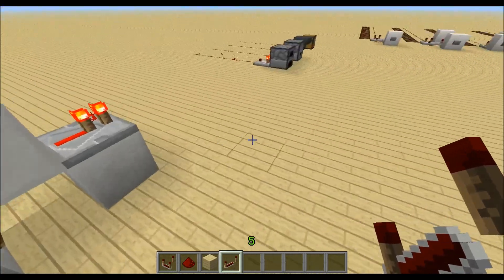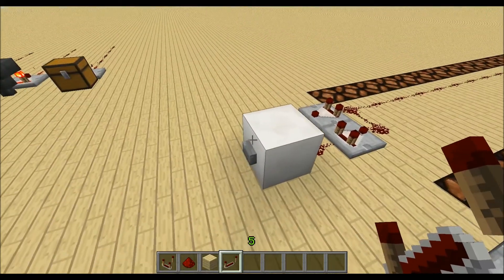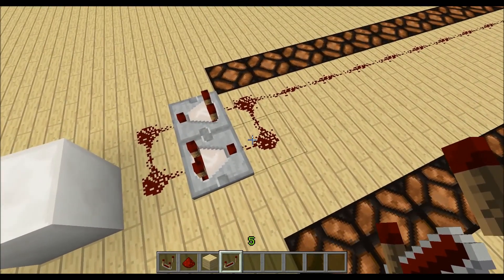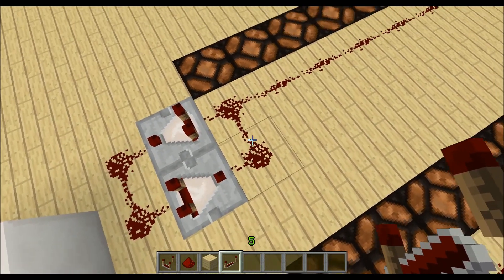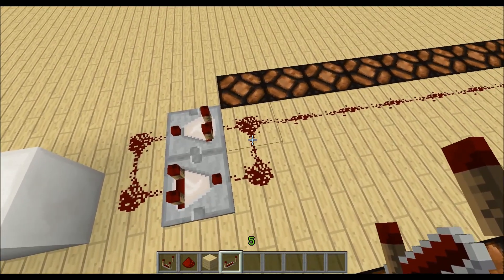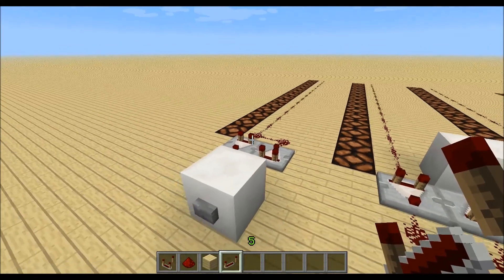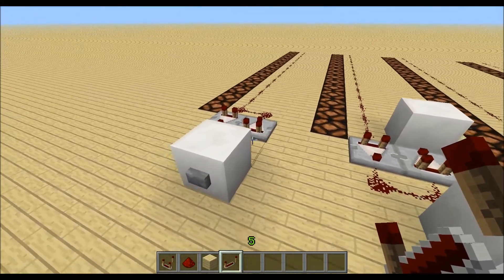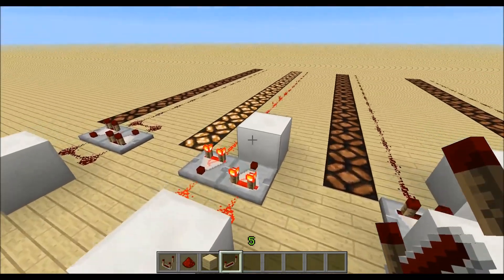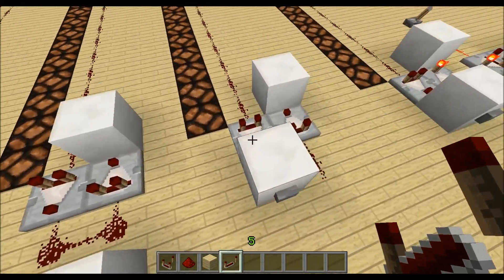Another thing you can do with comparators is fade out redstone signals. When I press this button, the redstone lamps go down slowly. If the starting power is 15, we get 14 here, then 14 again, and when the button turns off it goes 13, 12, 11 and so on. Every loop we lose two redstone power levels — one per game tick. Placing a block at one point reduces the loss to one power level per redstone tick, slowing the fade.